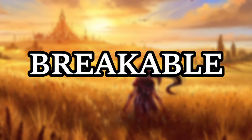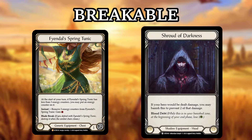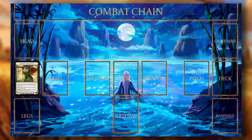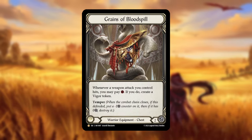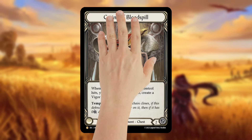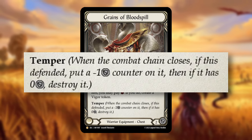Breakable armor encompasses blade break pieces like Viendal Spring Tunic or prevention effects that break like Shroud of Darkness. These are cards that, once used for blocking, will be gone forever, and so some care should be used when deciding to block with your breakable pieces. It's also important to note that you can consider temper armor on its final block to be in this category, as it will be destroyed once it blocks for that final time.